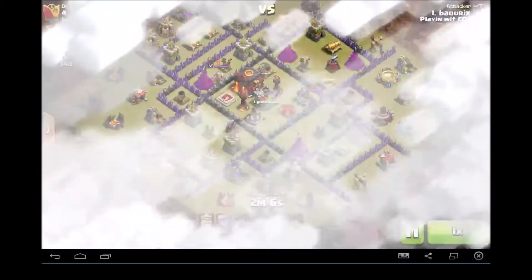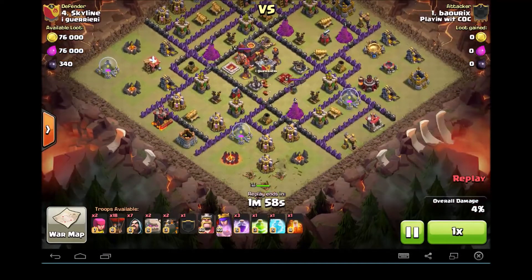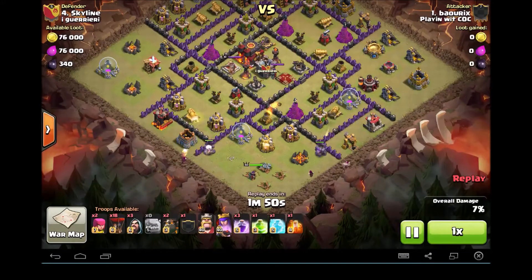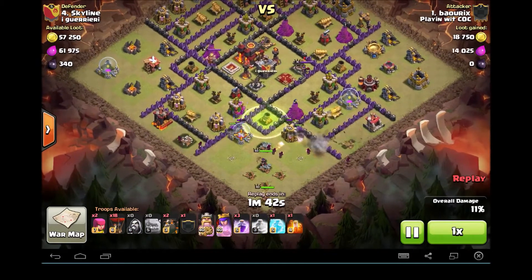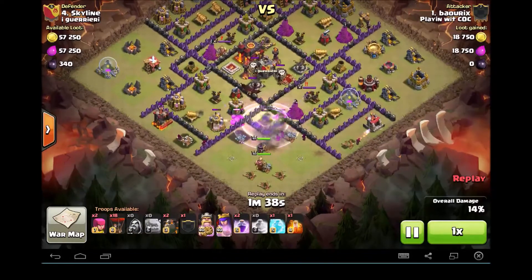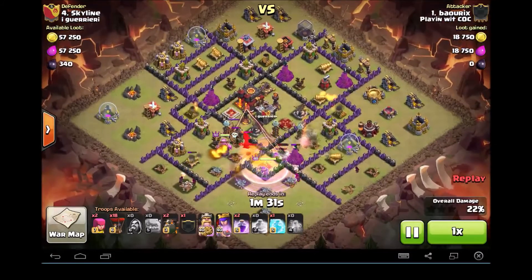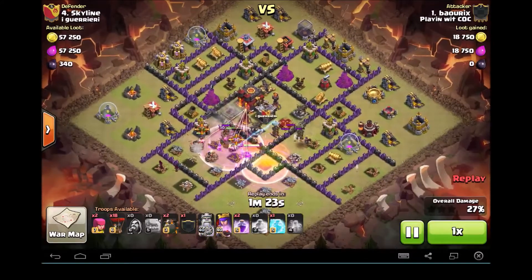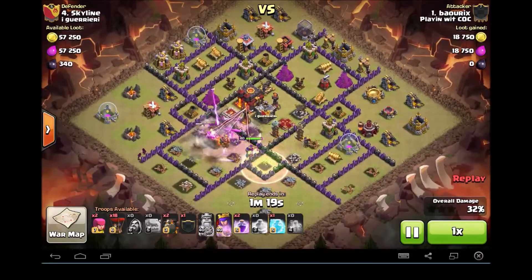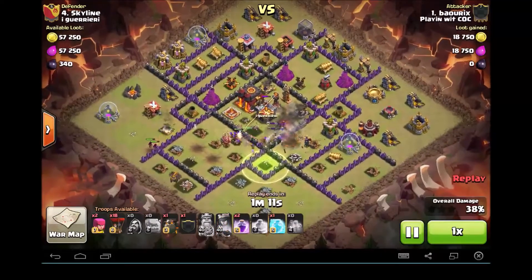Here goes Bao against the enemy number four. Town Hall 10 attack here. Bao is bringing a Laloon. He's got a couple golems to get in there. He's trying to get an air defense, get the enemy Archer Queen, and an Inferno Tower if possible. This base kind of has natural funnel action going on, so he's got his golems going in and a jump spell to get closer into the core. His hero is backing him up. There goes the Barbarian King on the first air defense. Archer Queen taking out the enemy clan castle dragon with the help of a rage. The Archer Queen gets locked onto one of those Inferno Towers and takes it out.